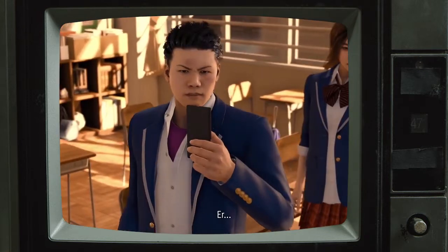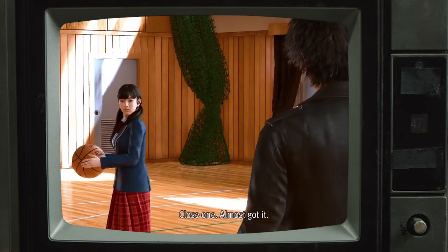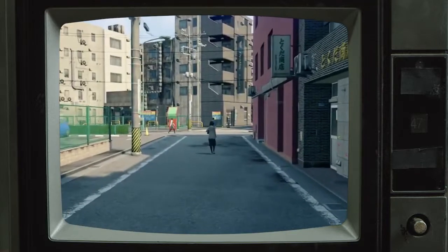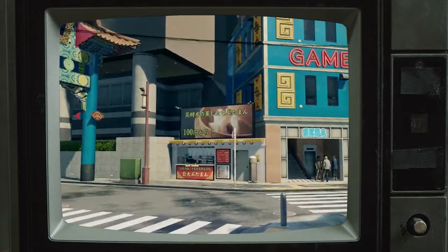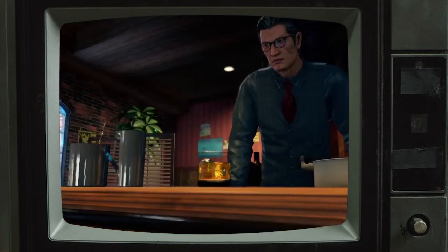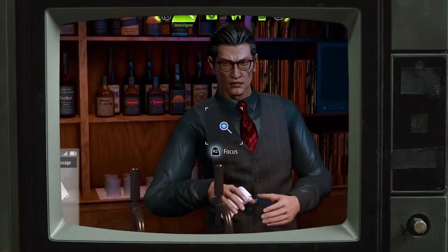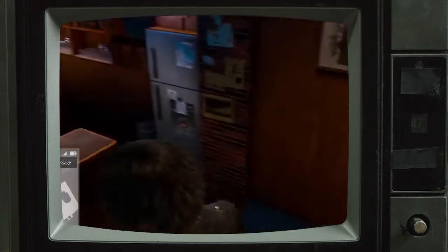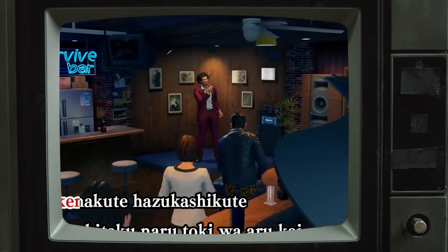Ichiban spends his time with the downtrodden and those whose society has given up on, while Yagami's adventures in Yokohama involve him attempting to solve a murder related to the local high school. While Ichiban spends his time with homeless people, sex workers, and gang members, Yagami spends his time with fellow detectives, high school students, cops, and lawyers. Despite both Yagami and Ichiban's stories taking place in the same streets, they feel like they exist in entirely different worlds. The Survive Bar, which acted as a home to Like a Dragon's protagonist Ichiban, is just another bar to Yagami. Its staff that were so important to Ichiban's story have nothing to do with Yagami's — in Yagami's story, they're just NPCs that you can buy a drink from. While playing as Yagami, you can't pick up the microphone in the corner and play karaoke like you could with Ichiban and his friends. The context of the Survive Bar and how it is used in each game is entirely different.